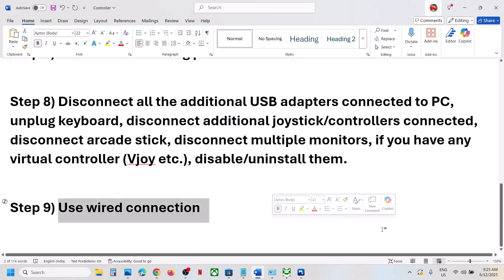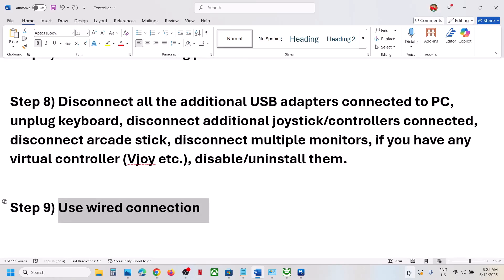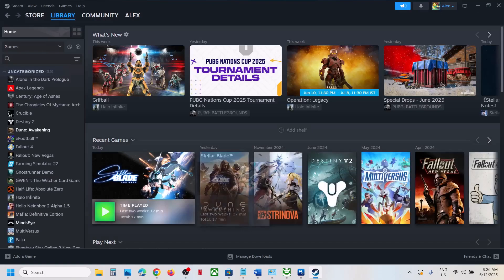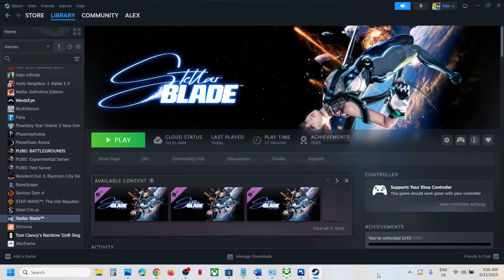The last step is to use a wired connection — connect your controller using the USB cable, launch the game, and check. One of the steps shown in this video should help you get the controller working with the game. Thank you so much for your time. Please like this video and subscribe to the channel.